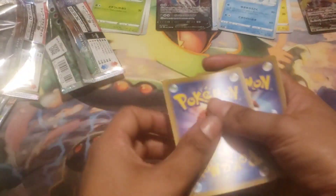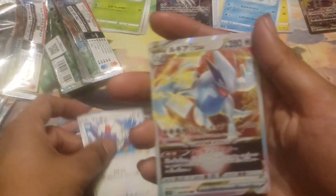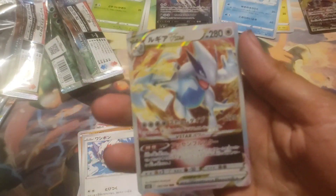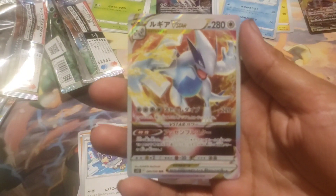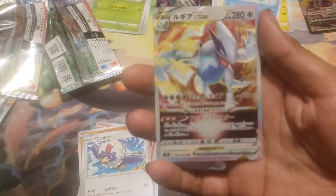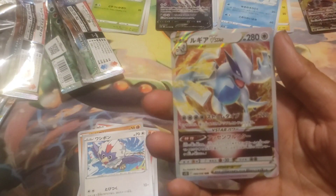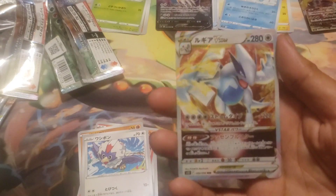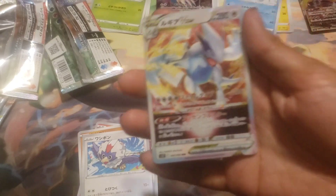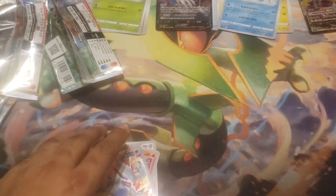We've got Larion, Larvesta, Altaria, and oh my god — Lugia V-Star! This is a sign. Oh my god, this is a sign. I need to see how much this is worth. I'm sure this is worth a good amount of money. I don't have that one in English, but that's definitely a sign — I'm sure it's worth a lot more than the English one. That is huge.